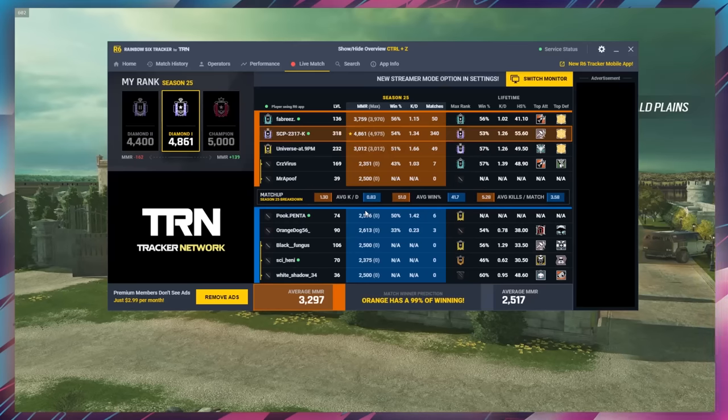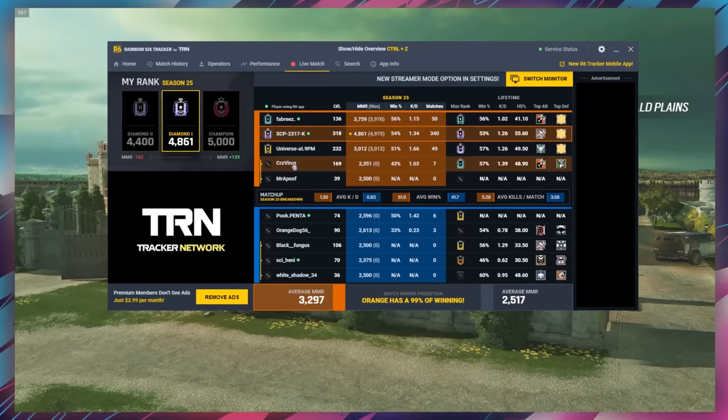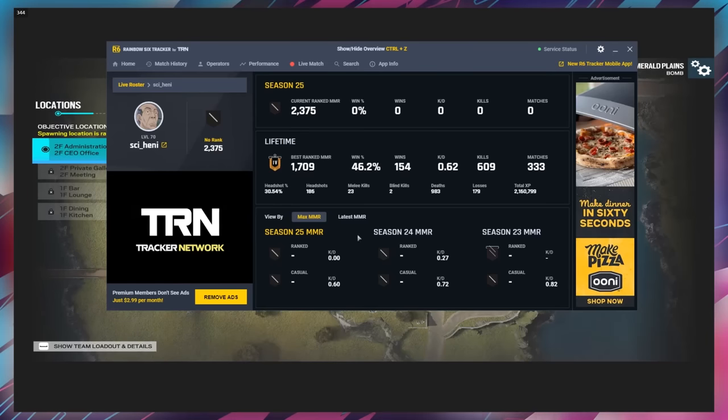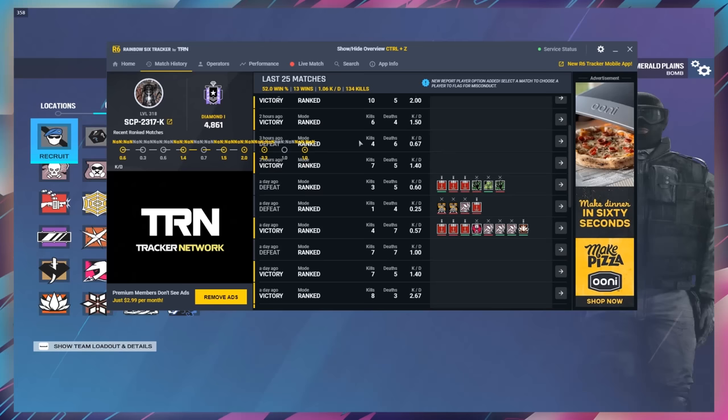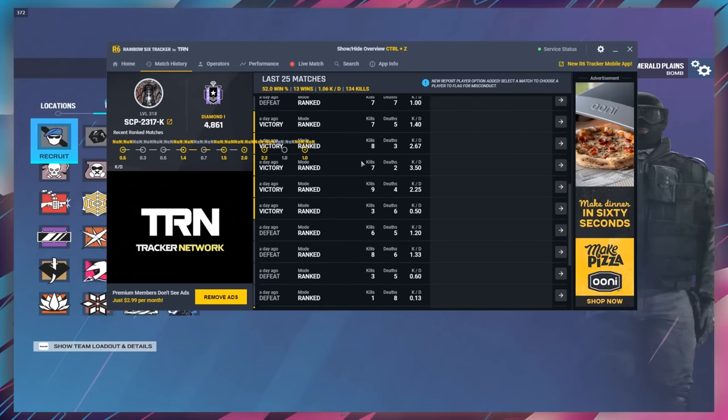Before the video starts I want to talk about today's sponsor, R6 Tracker. R6 Tracker is a built-in stat tracking overlay that you can use in game to track the real-time stats of both your opponents and even your own team.